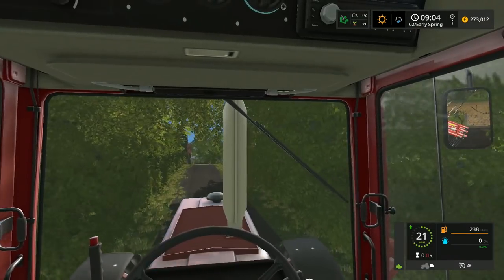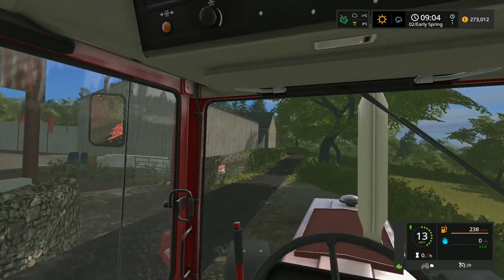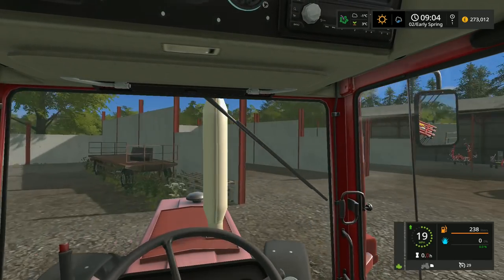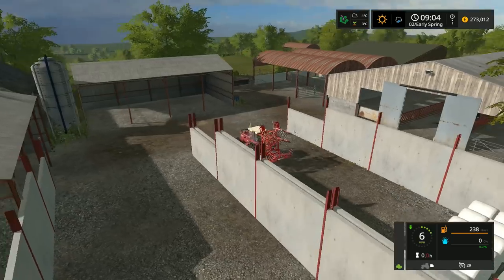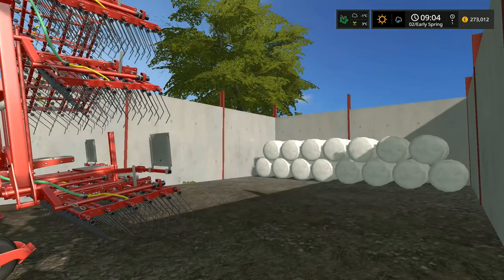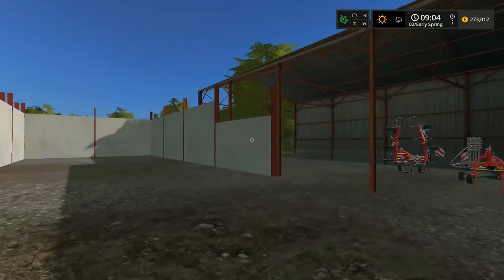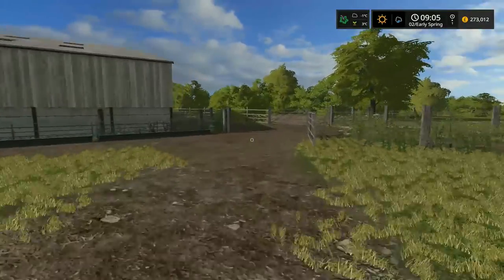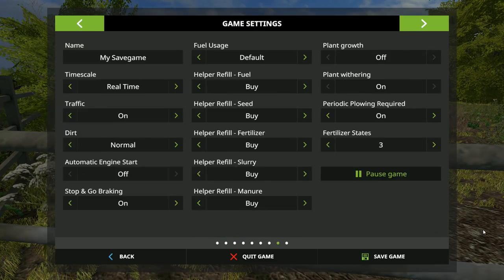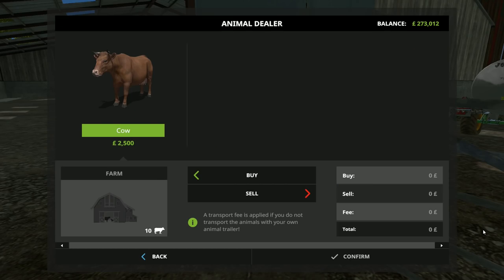Currently we have about 10-15 cows here and we are going to increase that number significantly. This is our cattle yard — we have a lot of grassland around here which I really want to start working on. We're slowly underpinning our operation, making sure we get all our equipment in place. My main focus was ensuring the cattle had everything they need. You start off with a few silage bales, enough to keep them going, and also 10 pigs — which I've opted to sell to focus on the cattle.